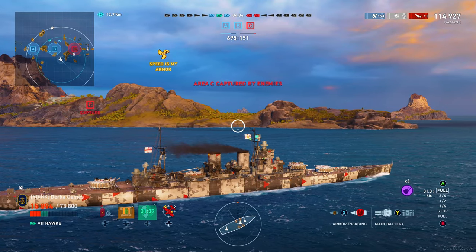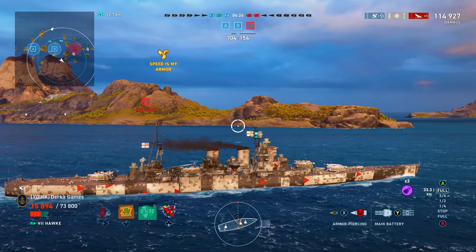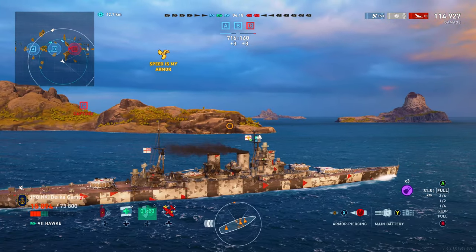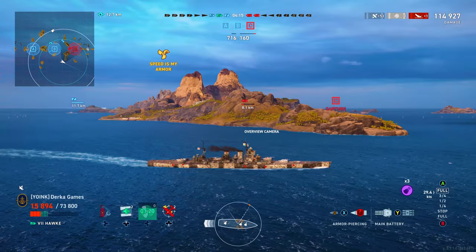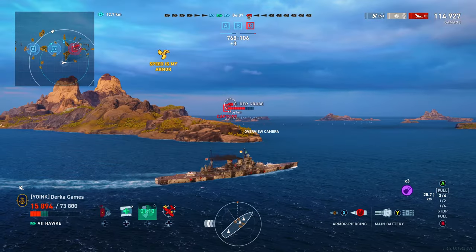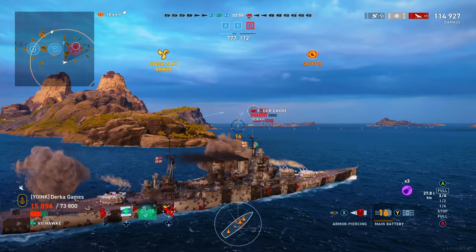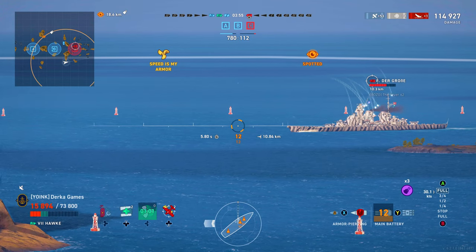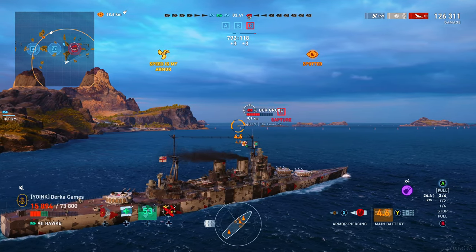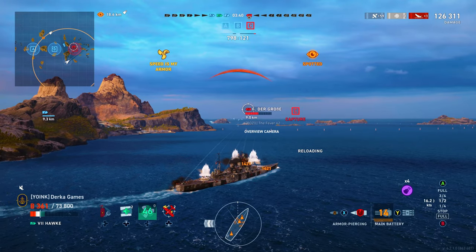Luckily the concealment is a great 14.8 base — I buffed mine down to 12.7, which is very respectable and will keep you out of trouble. People in this game often overlook the importance of good concealment because they figure they'll be firing their guns anyway. But positioning and being able to move around the map at the start of matches is super important. Here's FDG — let's test this AP. Not bad, but we better turn quickly. The maneuverability is sometimes a little lackluster.